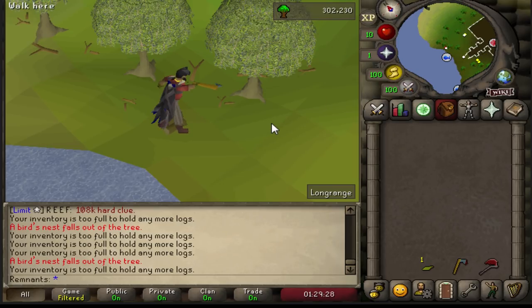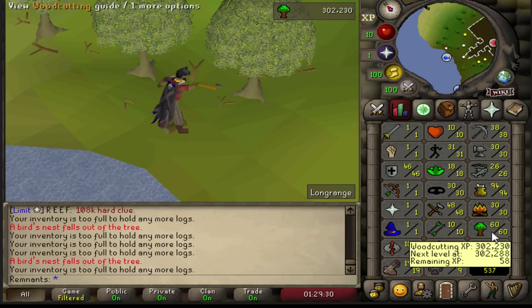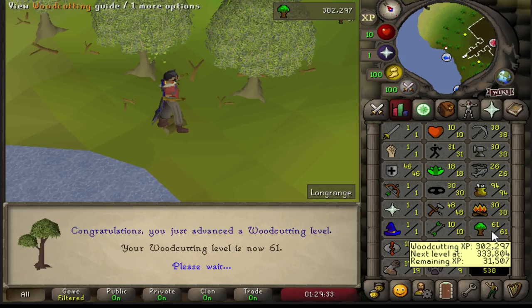First off we'll finish up with 65 woodcutting in preparation for Fossil Island Sulliuscep Trees, which are one of the fastest methods for obtaining fossils for the museum.